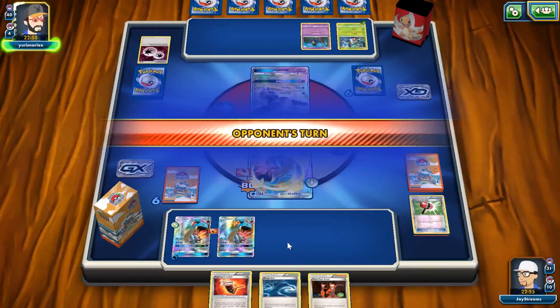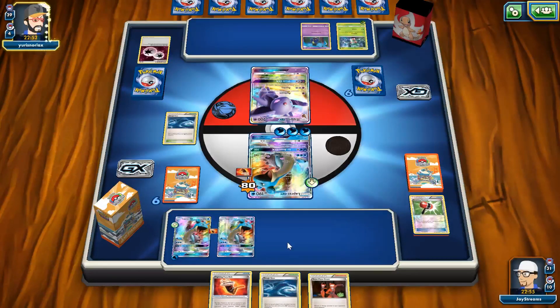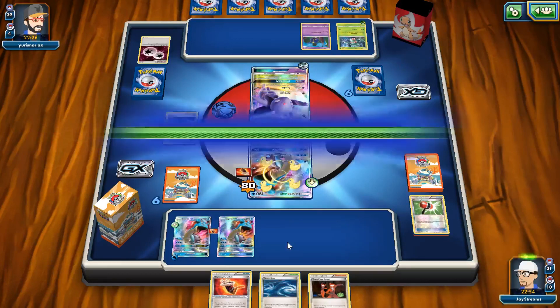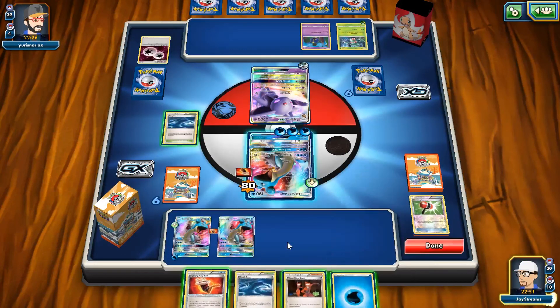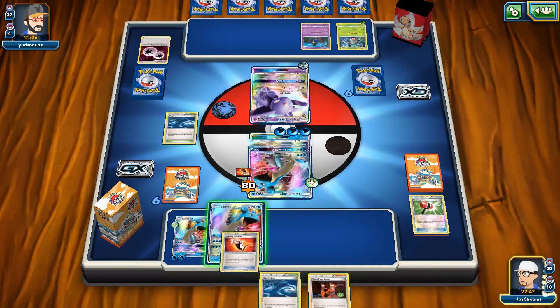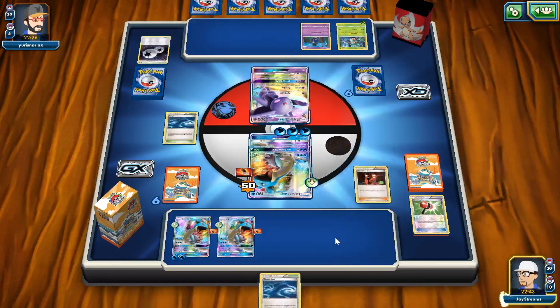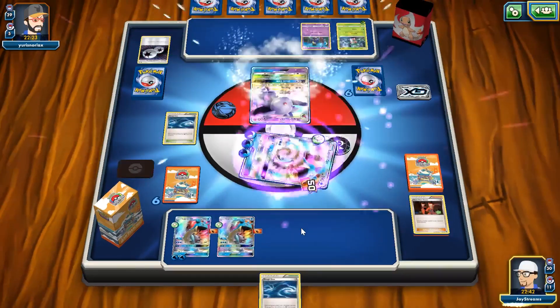I'm probably going to play Sylveon in this series, so look out for that. Number six is Rescue Stretcher — it's basically a Super Rod, but in decks where Super Rod was played, Rescue Stretcher will prove to be better; Super Rod doesn't even need to be there anymore. Gardevoir EX and Mega Mewtwo EX will definitely benefit from this, and it will kind of make Dragonite EX useless.